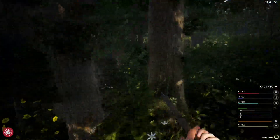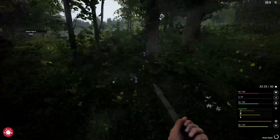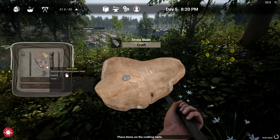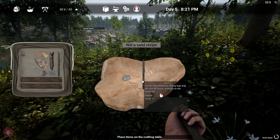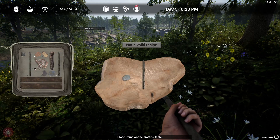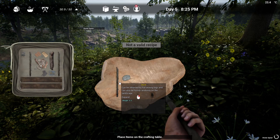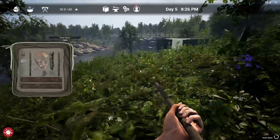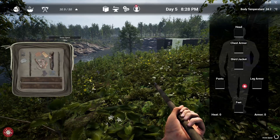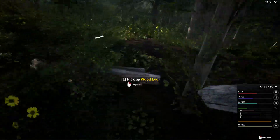I broke it. To make that again, it was one stone, one stick, right? Is that a chicken down here? It wasn't - oh, it is! But there's three there. Come on. A stick and a stone, wasn't it? It cures infected wounds. Does it not go after a while if I leave it? As long as my stats are okay - kind of hoping it would.